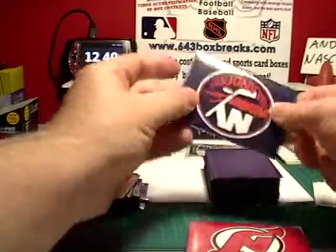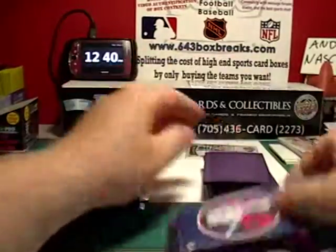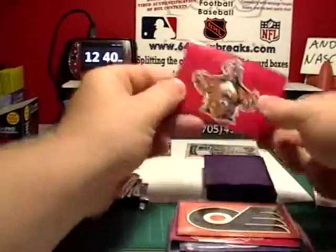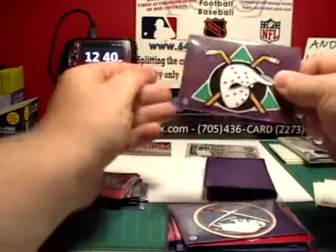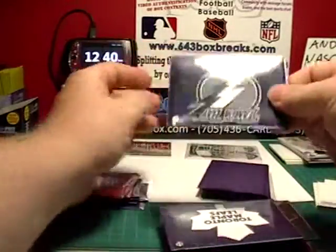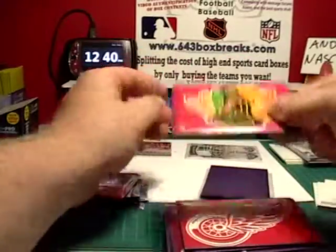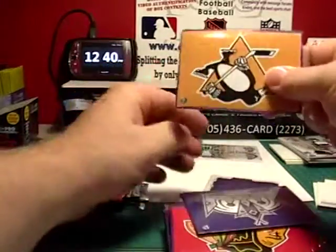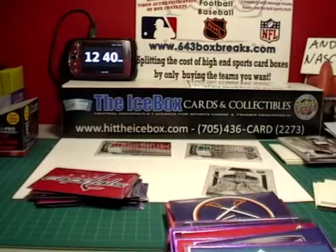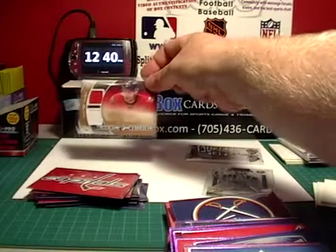I'll go through the rest of the stack here to show you all teams were accounted for. Check them off if you feel they need to. There's Calgary there. Rangers and there's Ryan Miller. So the multiplayer card goes to Vancouver, and the Team Canada card goes to Washington.